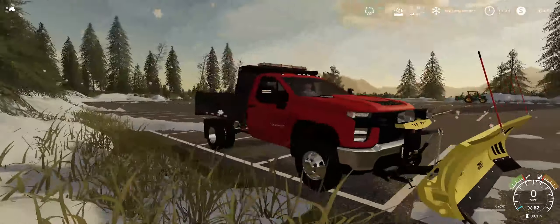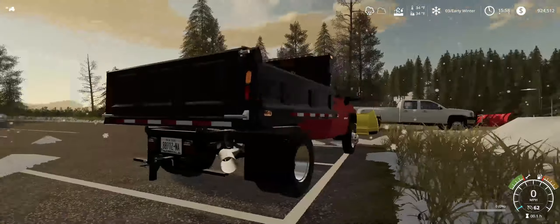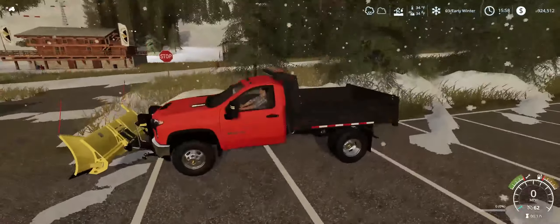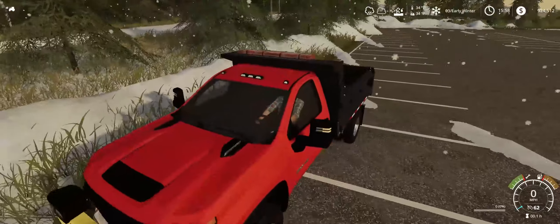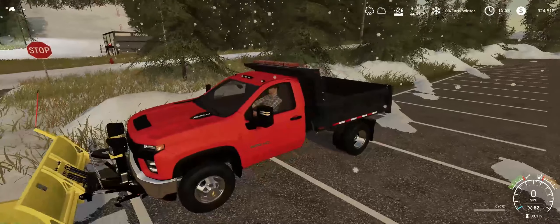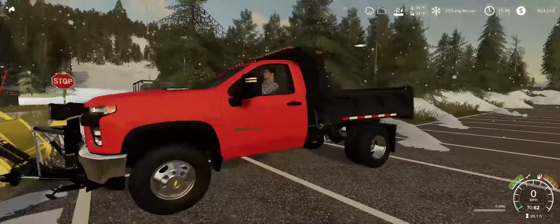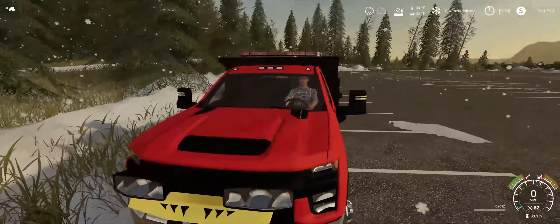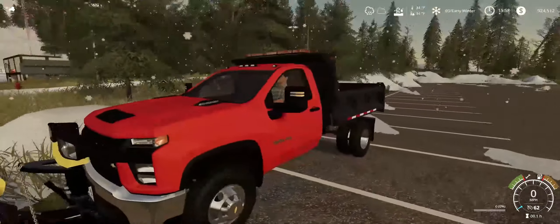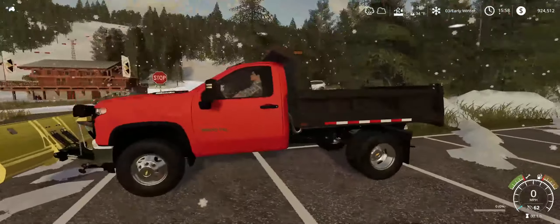Now this comes in a gas and a diesel version. The diesel obviously has the diesel exhaust — the DPF exhaust. The gas version is just a regular tailpipe. It's the 6.6 gas and the 6.6 diesel. With the diesel you get the Duramax badges up front too, and on the gas you don't get those. But on the gas trucks you actually still do get a hood scoop, which is kind of surprising — you still get it on this one.